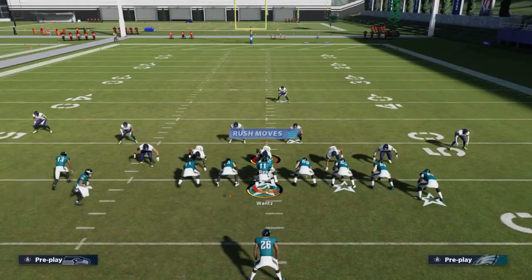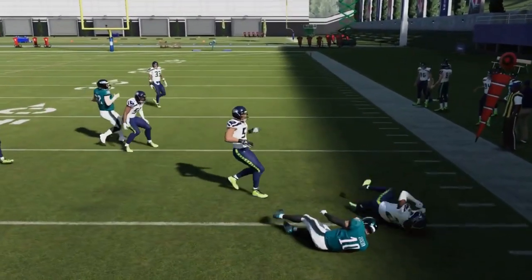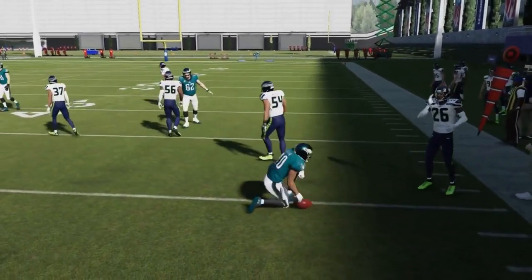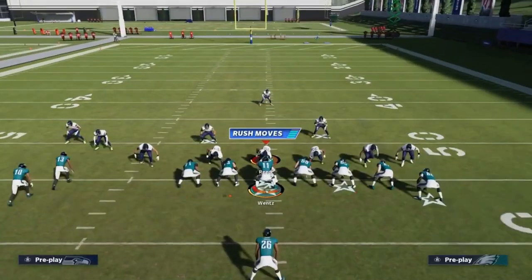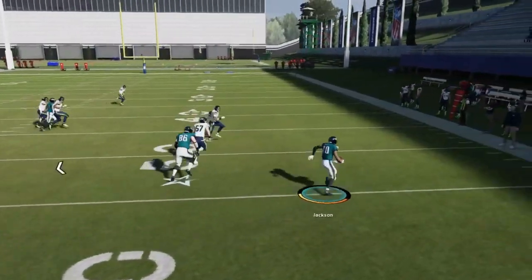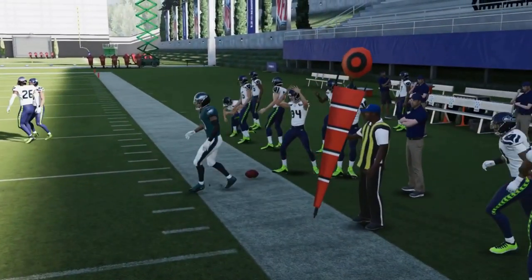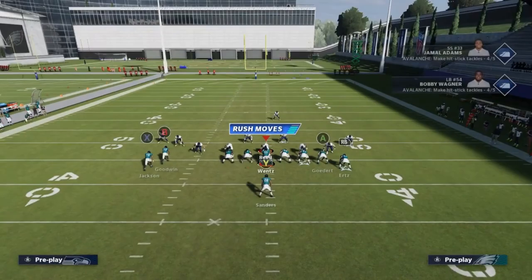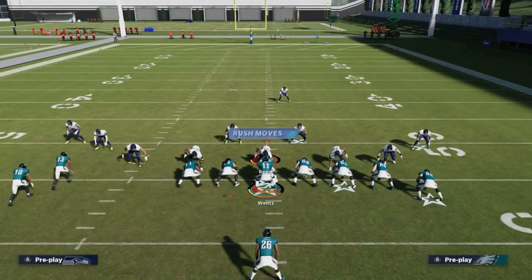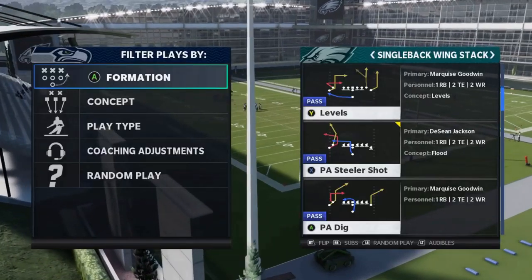Next up we got the Jet Sweep — another good play. Consistent five to ten yards depending on what defense you're looking at. Best against man like right here with no cornerback outside. Want to run to the open side of the field. The only defense that'll really give this issues is cover two zone.